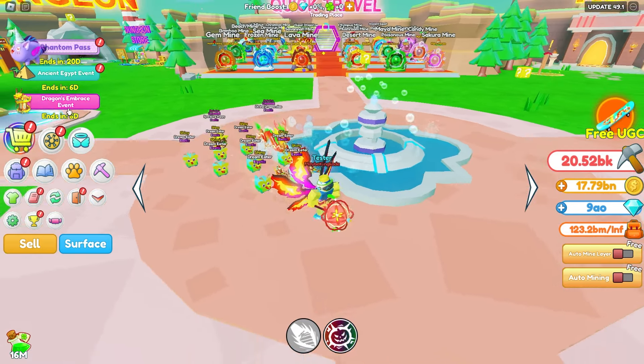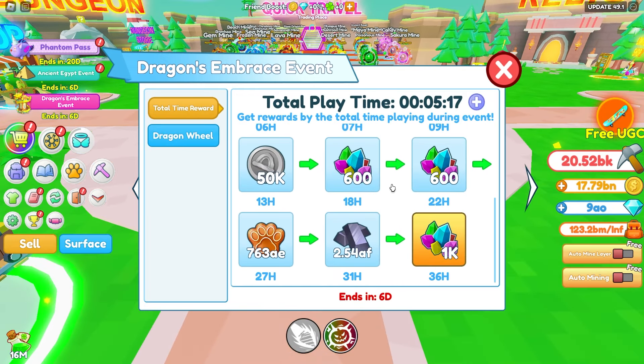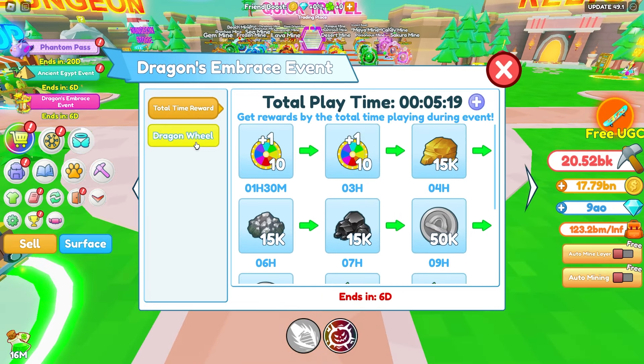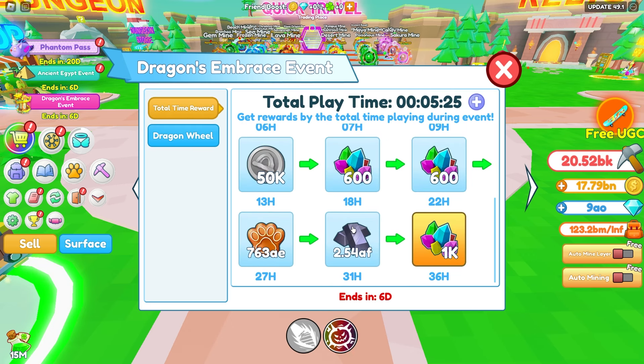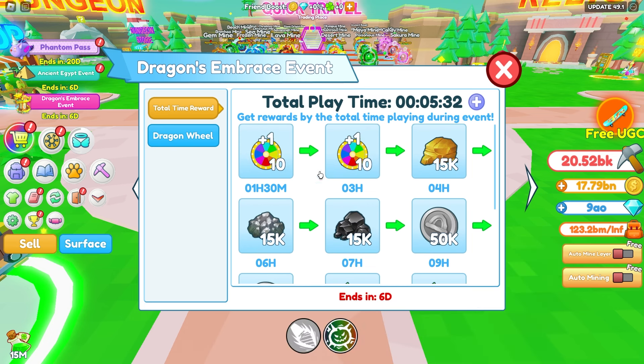Let's start off with the Dragon Embrace event right here. It looks like we get these things by playing the game. All of these prices may change — all of these values as well — so these could be increased or decreased, and this isn't the final value. But it looks like we get some pretty good stuff: some snacks, some ingots, and then some other stuff.